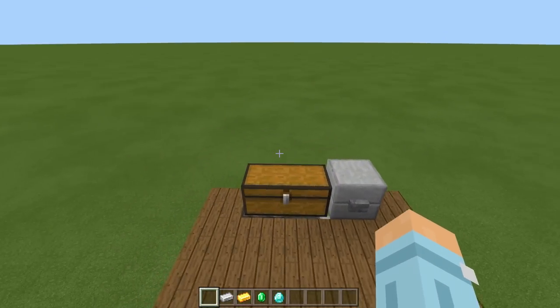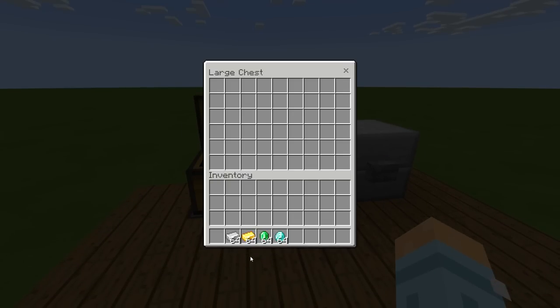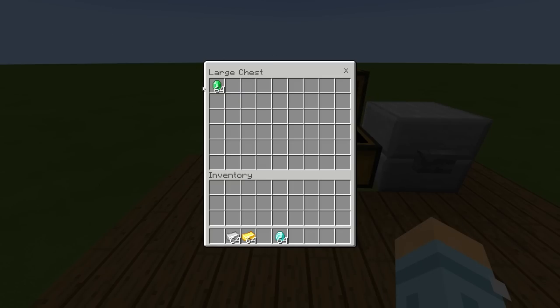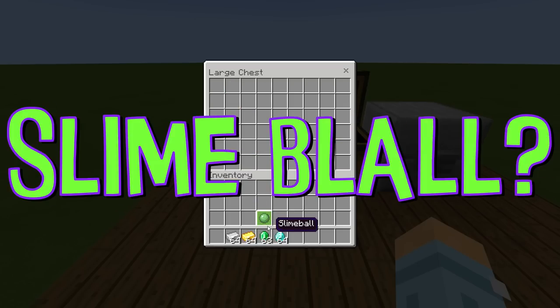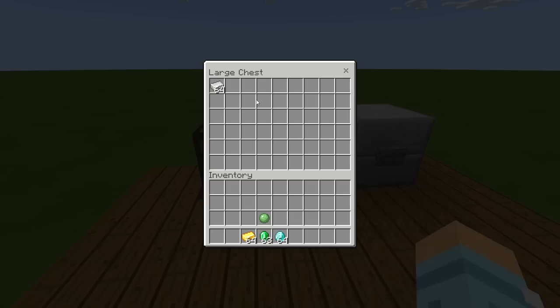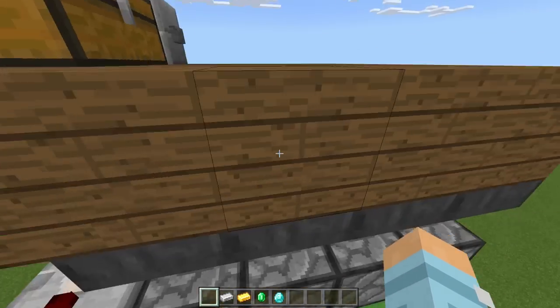All we have to do is come up to the top here, place in our payment item - for example let's put in an emerald. You can put in a whole stack and you see it doesn't move, but as soon as we press the button it takes one. And then it's going to give us in return a swapped item - so a slime ball. If we put in an iron and press the button, it takes it and gives us a nautilus shell, and so forth with the other items.